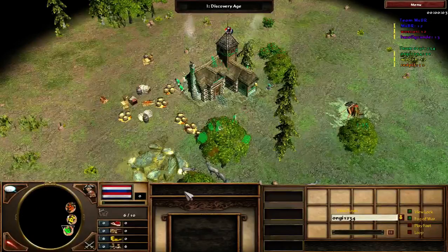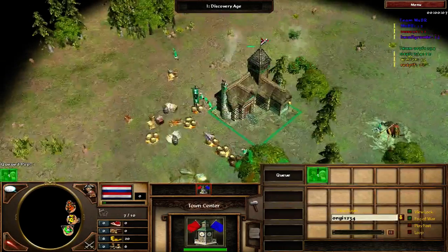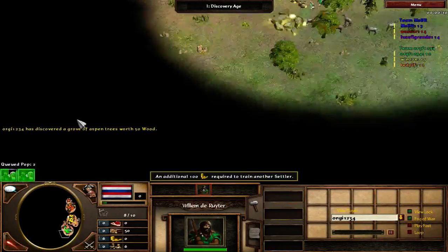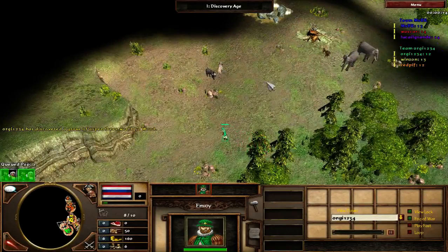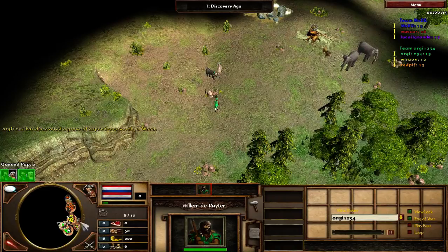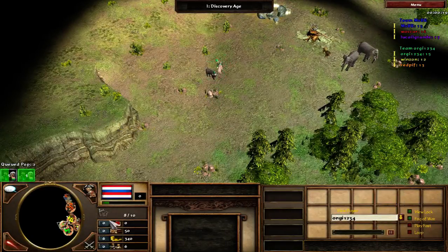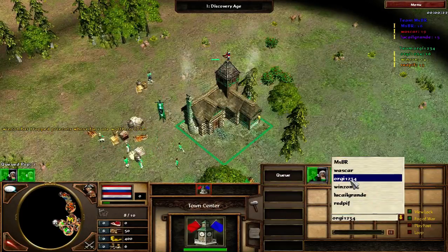Hello everyone, this is Miss Wanshuwe and today I am presenting a video of 3v3 which I played on Deccan. I am playing as Dutch. I got one wood treasure of 50 wood in the start, which is quite nice for me.